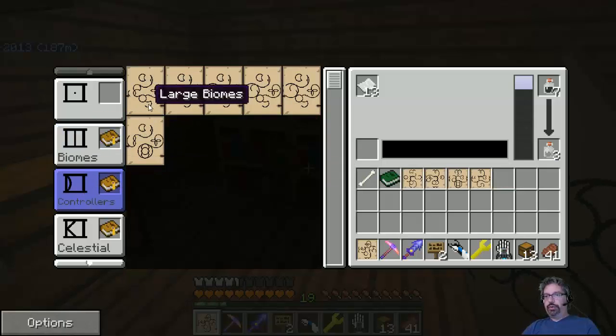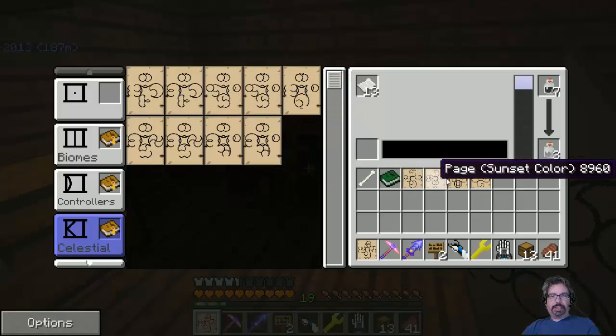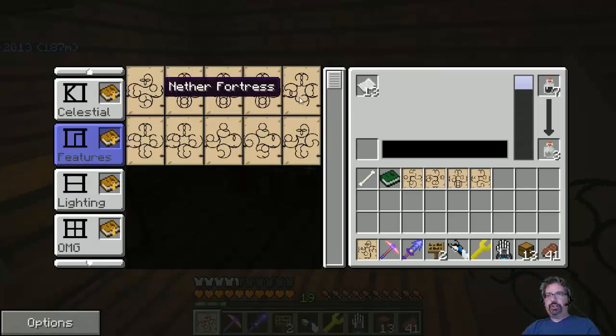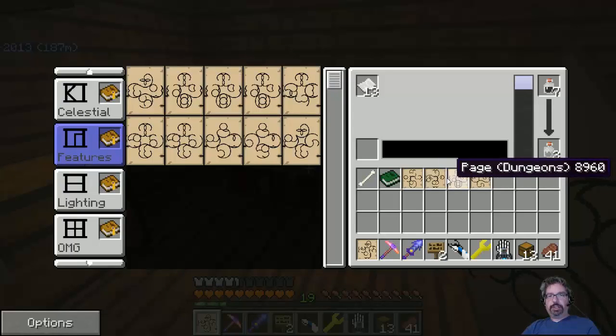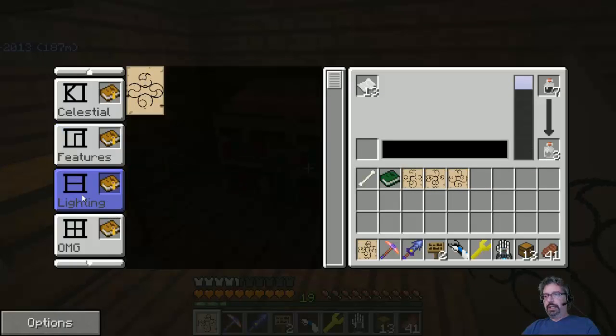Controllers are biome sizes or different biome types. Celestials are stars, moon, and sun — doesn't matter what it actually says. Let's see — sunset color, bright lighting. So that's for lighting. We've got features — features are crystal formations, dungeons. Dungeons go in here — sort them alphabetically. Lighting — we've got normal lighting, now we have bright lighting. Cool.